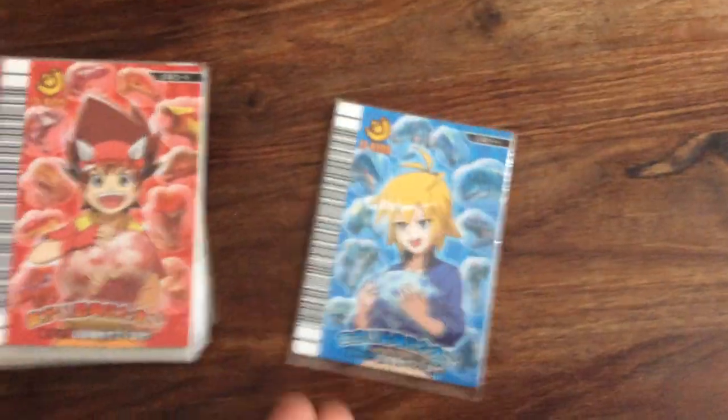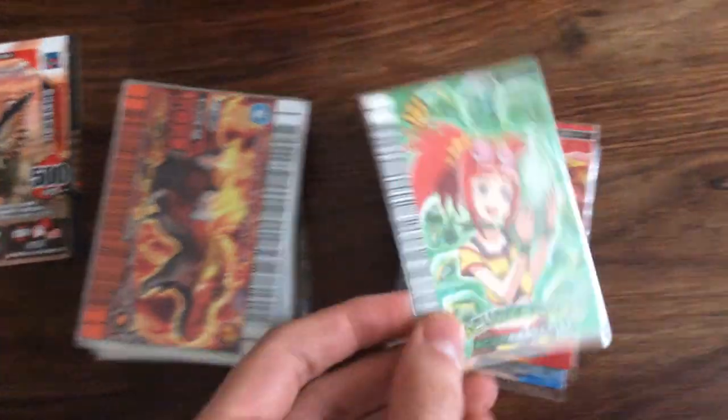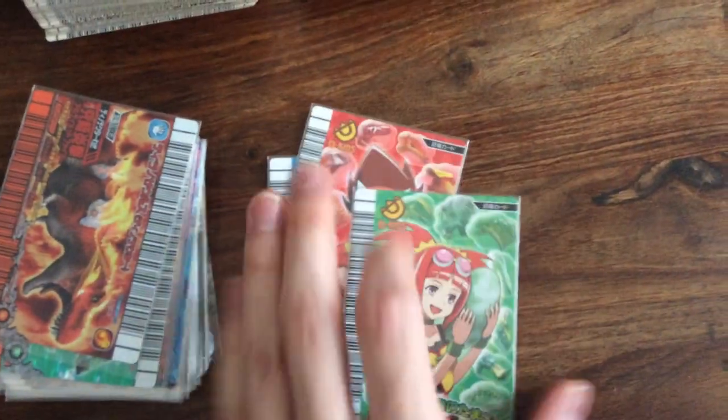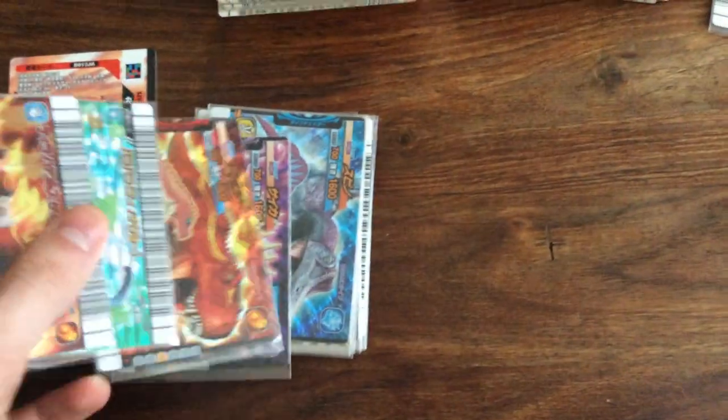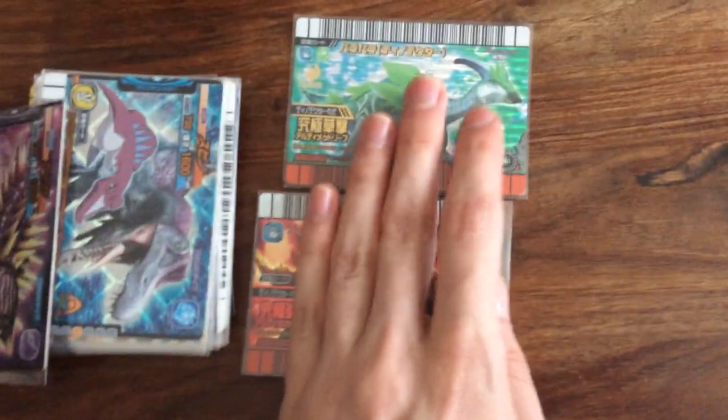So we got three egg cards — I think they're egg cards — for blue dinosaurs, red dinosaurs, and green dinosaurs. All these are for trade; I'm not really interested in the egg cards. We got two Dinotector cards: Paris Dinotector and Terry Dinotector. I'm not trading them.